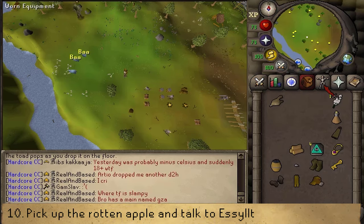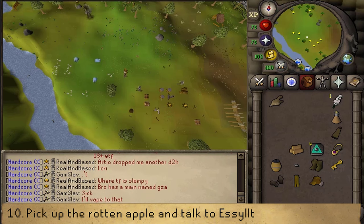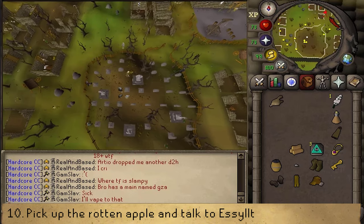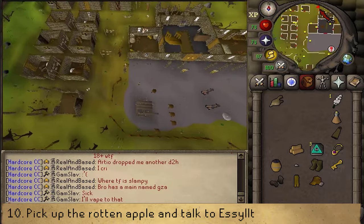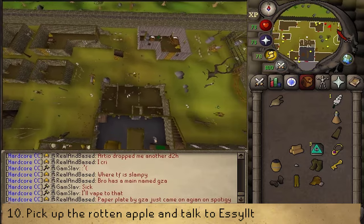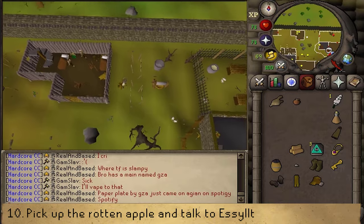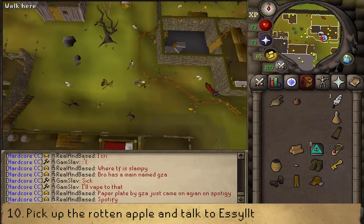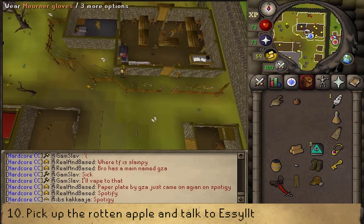Once we have recolored the four herds of sheep, you may release the remaining colored swamp toads. Let's make our way back to West Ardoin and stand west of the Mourner headquarters, just like in the Biohazard quest. Let's pick up a rotten apple. Once we have this, let's head back inside and talk to Esild.